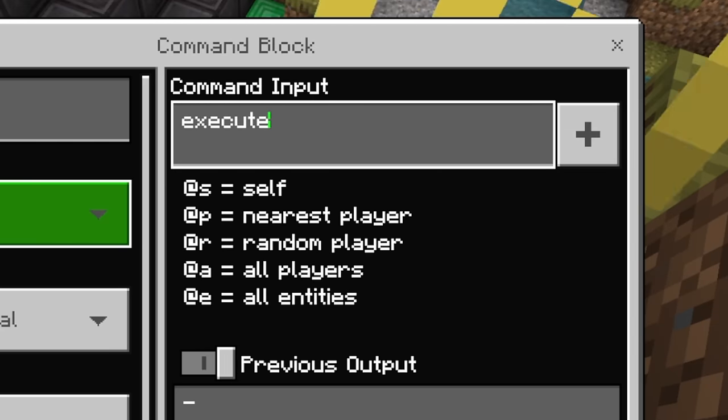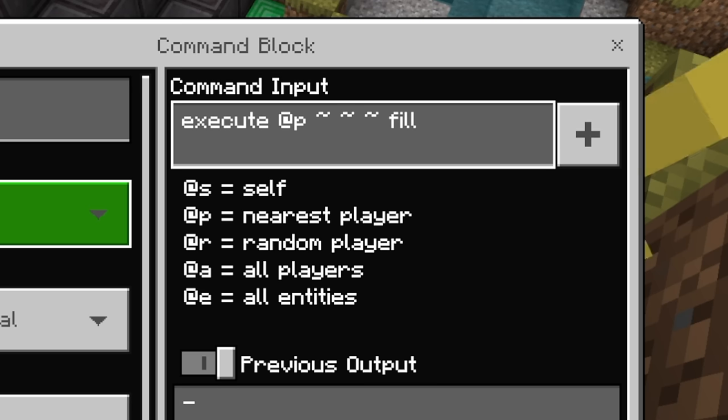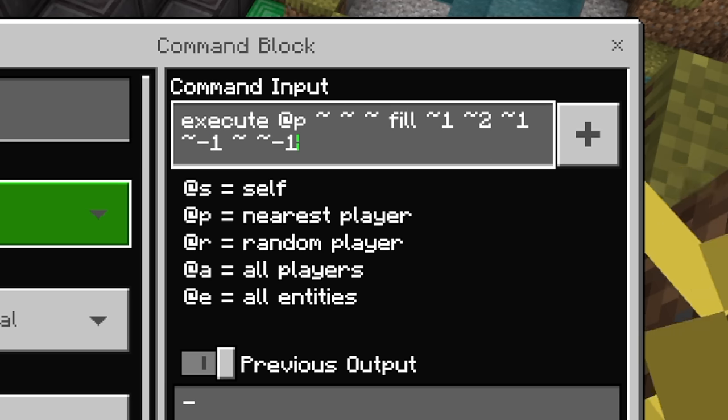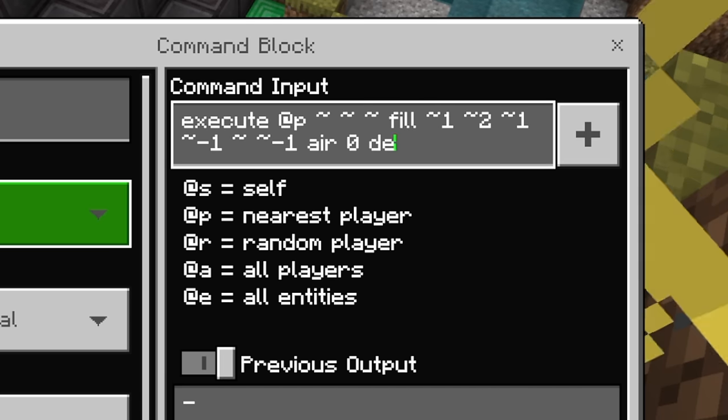Now you want to type 'execute', then '@p' for nearest player — you could do for everyone, but let's do nearest player — then 'if', and make sure it knows to do around you using three little squiggly lines. Type 'fill', then '~1', then put a '1' offset for it, '~2', then '~1'. Then type '~-1', '~', '~-1', and then 'air', 'destroy'.